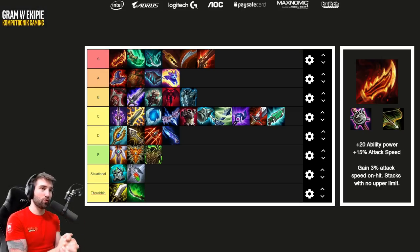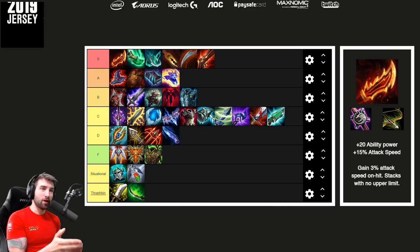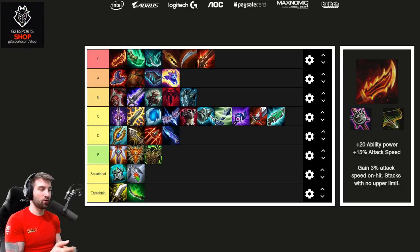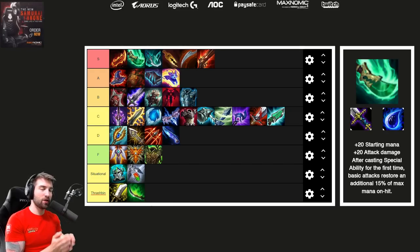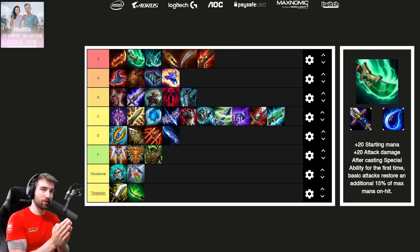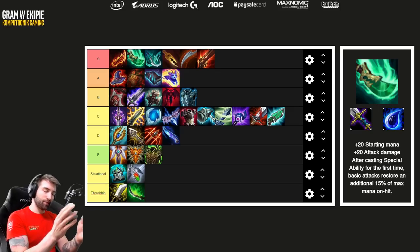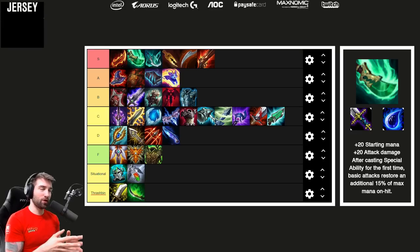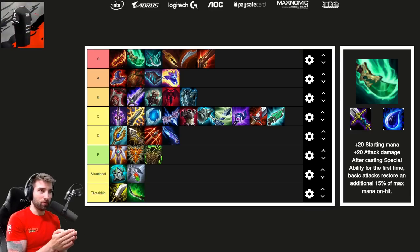Let's jump to the Spear of Shojin. What does it do? It grants 15% mana with every attack after you first cast the ultimate from that character. As a side note, right now Spear of Shojin is bugged and still gives a pre-nerf amount of 20% mana instead of 15%, so it's even more powerful than intended. But even with only 15% mana, it will be insanely powerful.